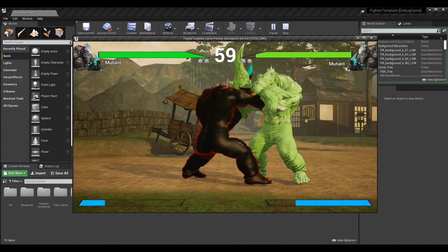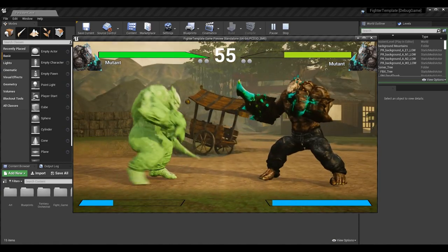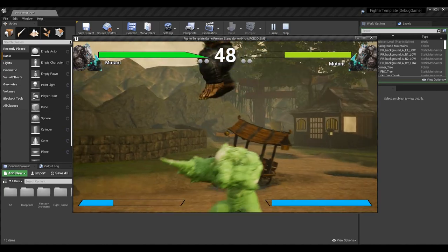Any of our multi-button inputs, like the X light attack, could work with a macro very easily. In some games you can have even three buttons or more — you can have as many buttons as you want tied to a macro. So macros are pretty cool and pretty useful.